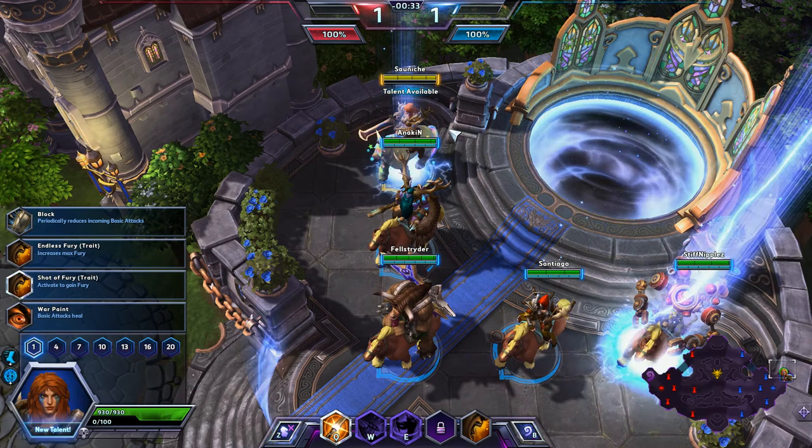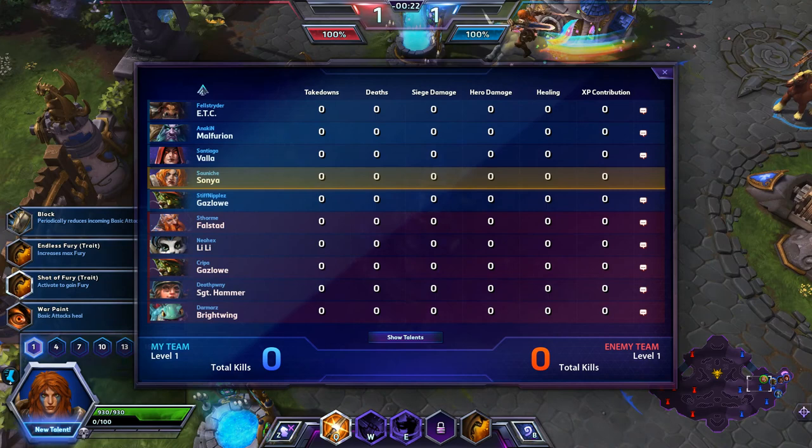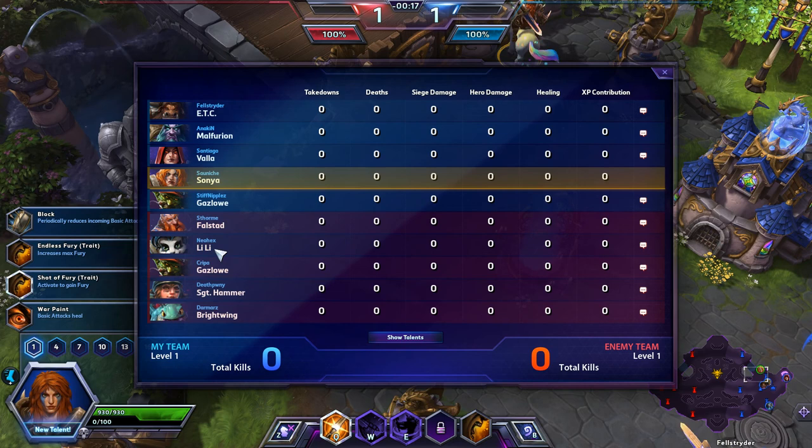Looks like we do have an ETC, which is going to be pretty nice for us. Let's take a look at what we've got. ETC, Malfurion, Valla, Sonya, and Gazlowe. So I can let ETC engage without having to engage myself, which is going to be quite nice in those big team fights. On the enemy team we have Falstad, Lili, Gazlowe, Sergeant Hammer, and Brightwing.